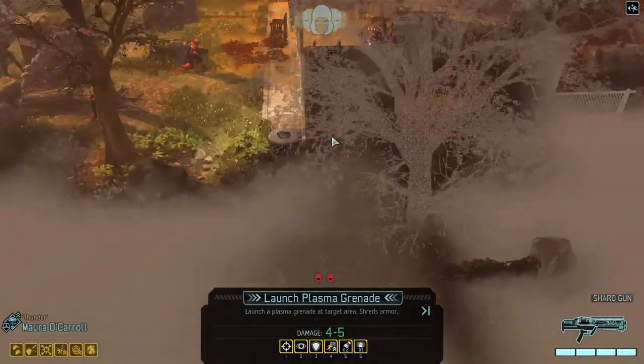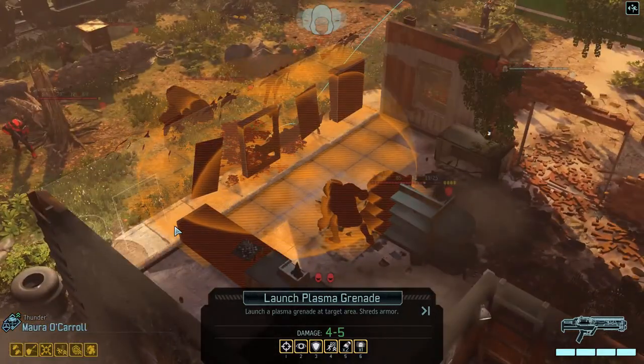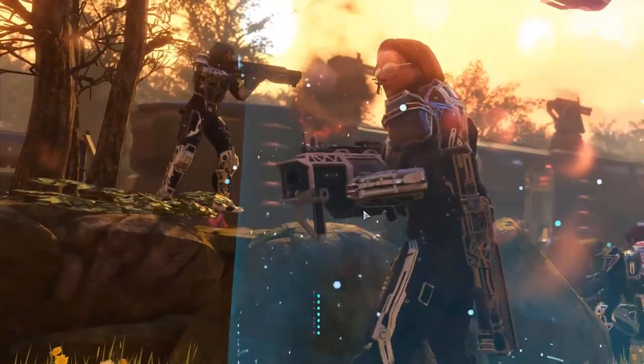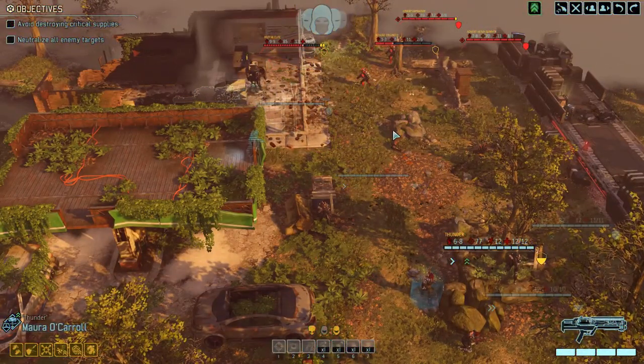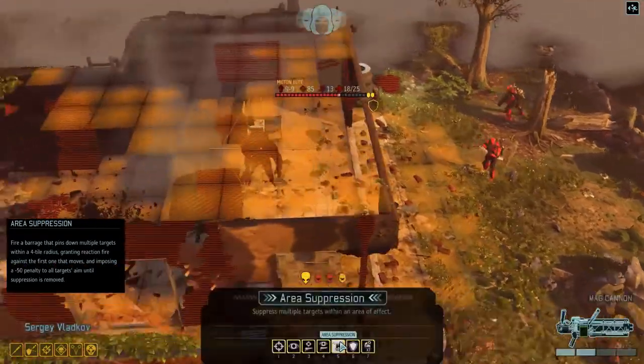Look at that — that's exactly what I was wanting. We can blow both of them out of cover, put damage down on both of them, and do a lot of shred to that Muton Elite. That's got to be the one. Oh, I've forgotten to put the better advanced grenade launcher on Mora — so that's only done two points of shredding. We could have done three on that Muton Elite.